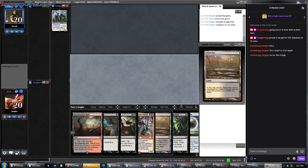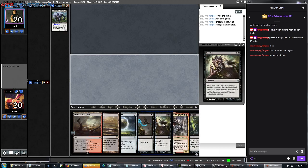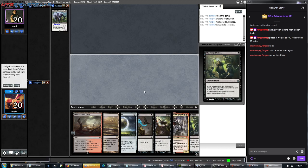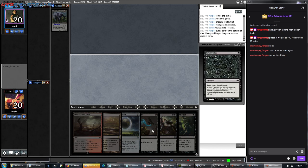This is really nice — we've still got a Damping Sphere. We'll have Raven's Crime, Smallpox, Crocsa, and Shrieking Affliction. We'll bottom Crocsa. Crocsa's good, but we've just got to get him with Damping Sphere, Shrieking Affliction, and Raven's Crime.